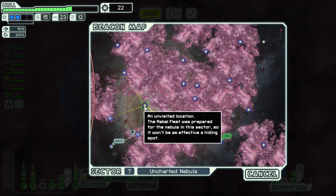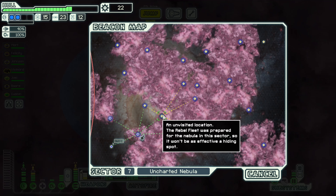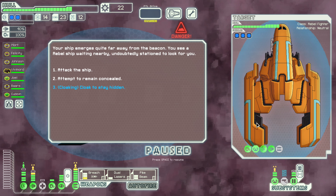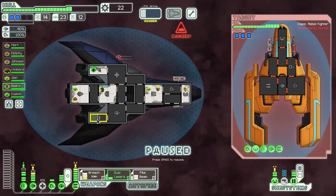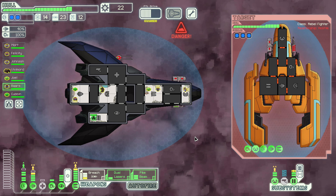Let's jump over here to scan out a couple more regions, then go further up and make our way back down towards the exit. Our ship emerges quite far away from the beacon. We see a rebel ship waiting nearby, undoubtedly stationed to look for us. They've got some decent shields, but we do have a breach, pike, and dual lasers. This could be the perfect thing — I think this is a fight we can take out fairly well. Let's attack the ship. First we'll wait for our weapons to go online. Unfortunately, our sensors don't work in the nebula, so let's go for a full alpha strike.